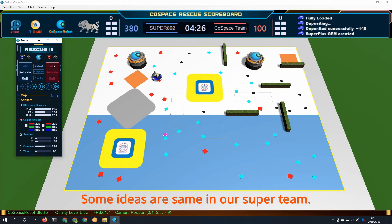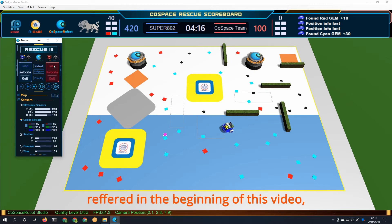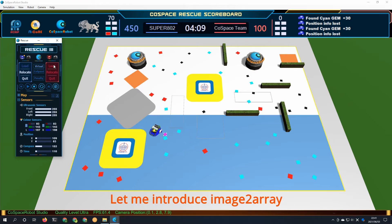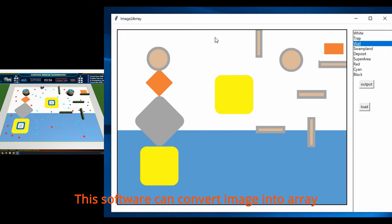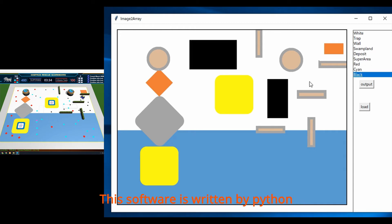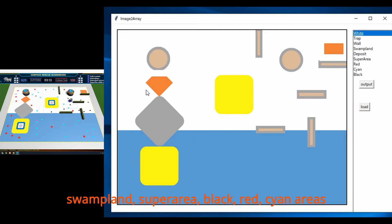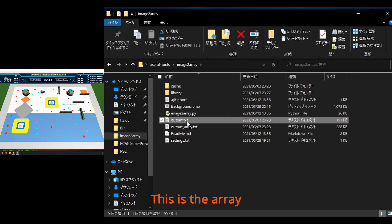Some ideas are the same in our super team. We get RRC-CBB sets many times and get super plus objects. Also, we use the A-Star algorithm, which we found at the beginning of this video, as a good way to find the best path. Let me introduce Image2Array. Image2Array is a software which can convert an image into an array. This is also the same idea in our super team. This software is written in Python and you can draw trap, wall, swap, run, super area, black, cyan, and red areas. The array generated by this software is used as map data in the A-Star algorithm.